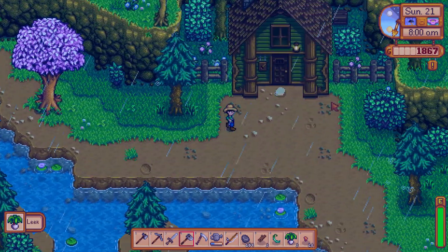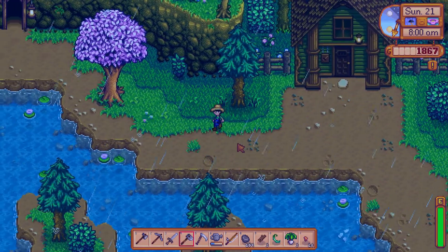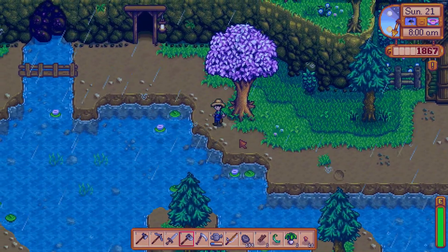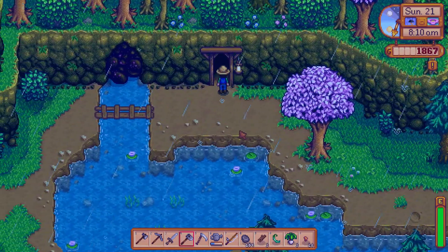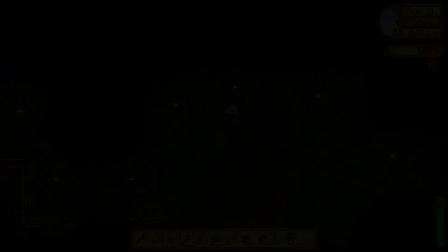Actually, let's go to the Adventurer's Guild while we're here — might as well, they wanted to see me. Oh, it's locked. Open at 2 p.m. Screw that then, I'm out of here. Descent — in we go, down to level 20.